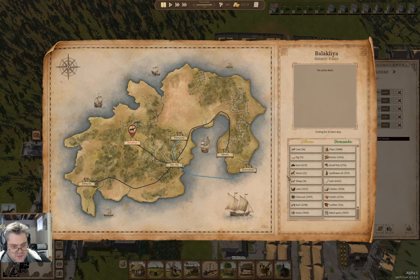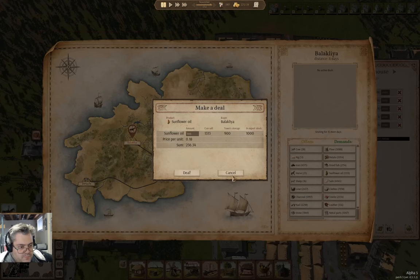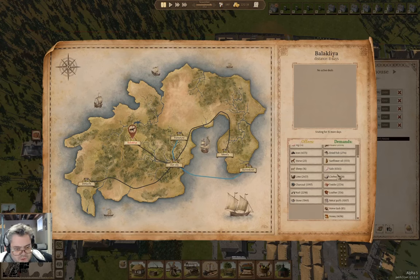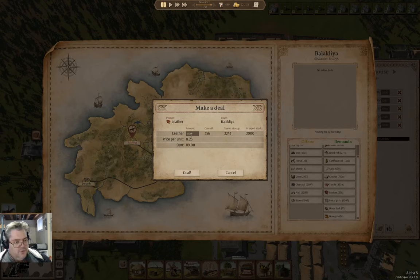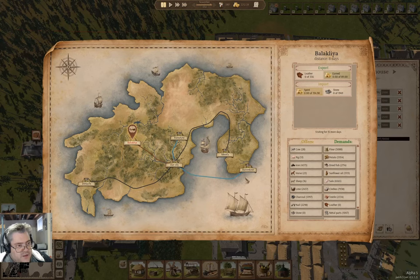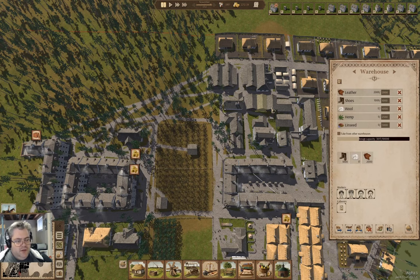Let's check in with these guys. We could export some of that - we're not going to. Leather - oh, we can export that. Stone we can buy, so we're going to buy it because we need it. We're going to store lime in here as well.